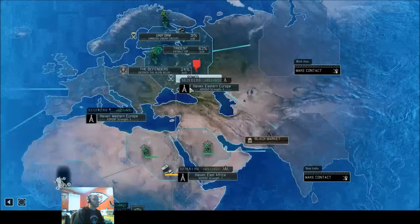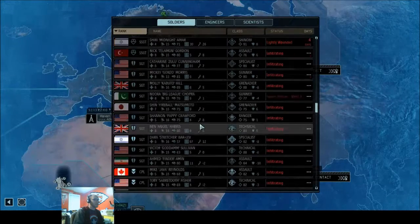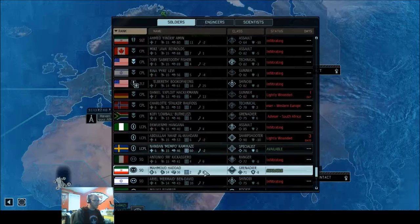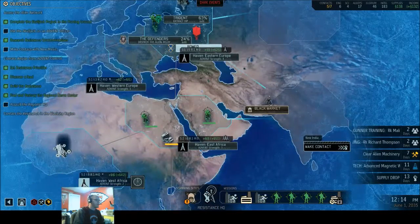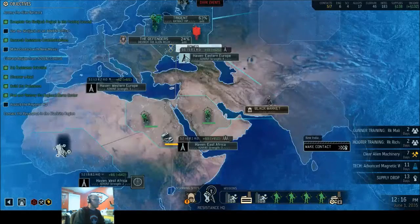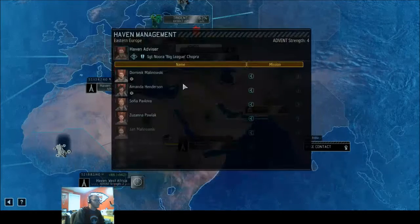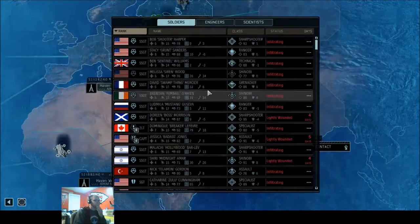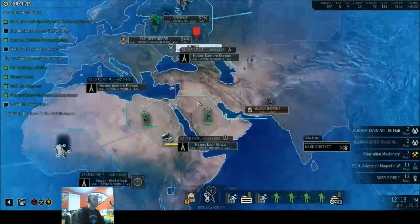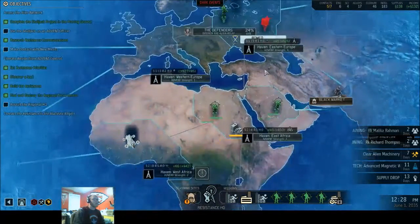I definitely need somebody in here. I might pull Nora out of that one and put Hadad in there. The reason I'm doing that is I need to have the potential for a data tap in this area, and so I need to make sure my Haven Advisor is good. If I could end up putting Boss or Jessica Jones in there ahead of time, that wouldn't be all bad. Just wanna make sure that I'm ready for that when it comes to it.